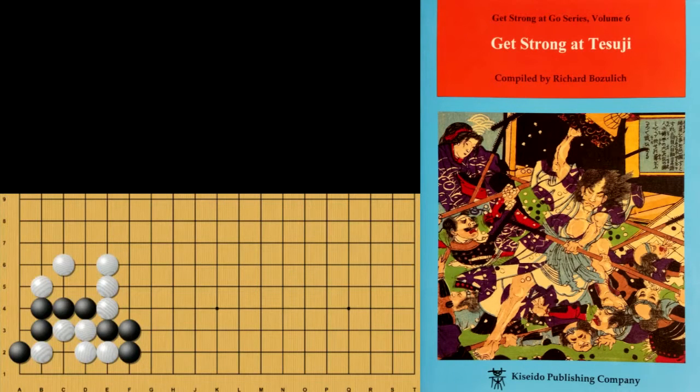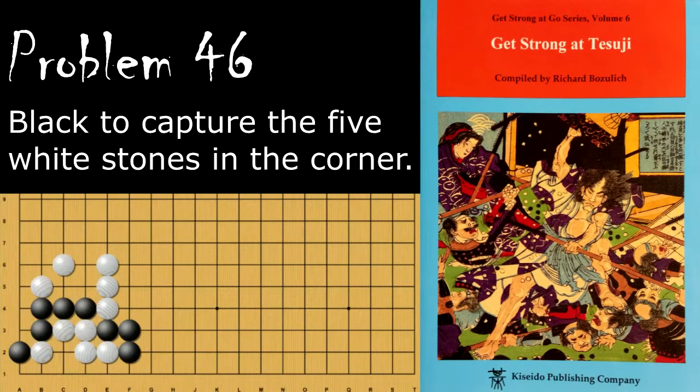Hello and welcome back to Richard Bozilech's Get Strong at Tsumego. Today we've got some more intermediate problems, starting with problem number 46. Black is looking to capture these five stones down here, and the question is how does black go about doing that?